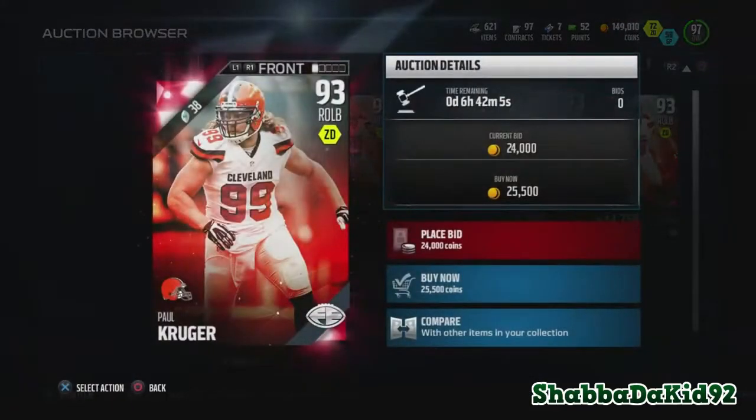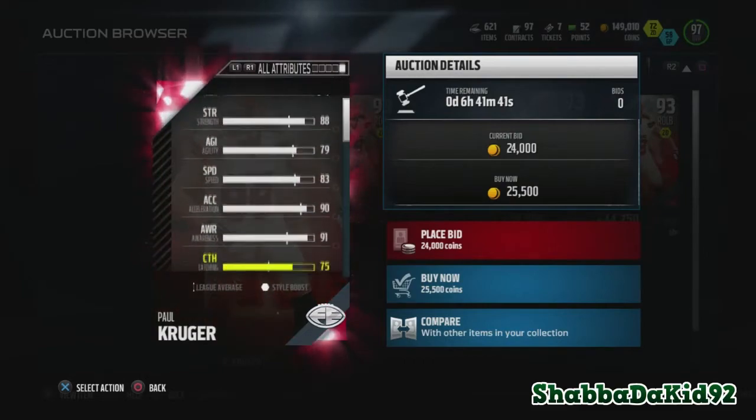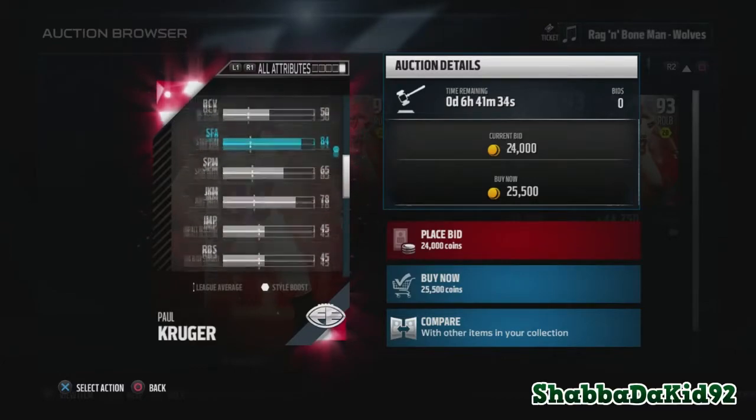Next is Paul Krueger, 93 overall right outside linebacker. He has 83 speed — that's horrible — 90 acceleration, 92 tackle, 92 play recognition, 83 block shed, and 92 pursuit. I think for a 3-4 outside linebacker, if this dude has 83 block shed, I think that's pretty damn horrible.